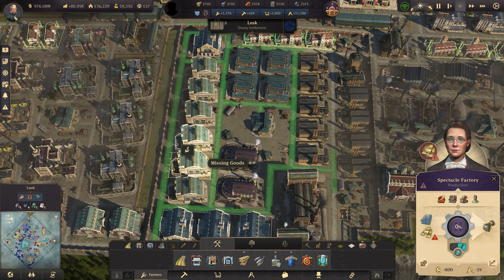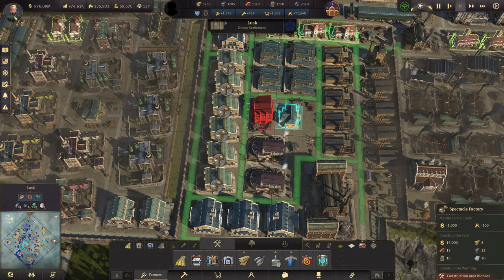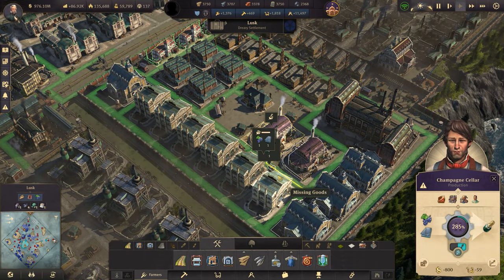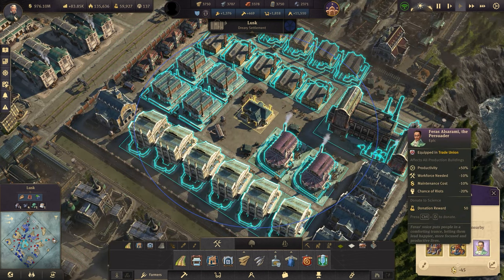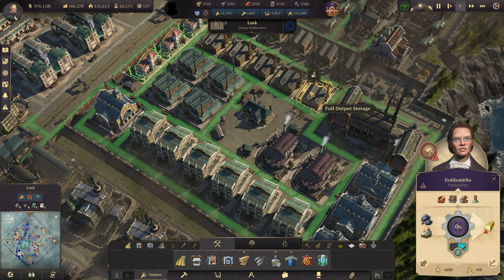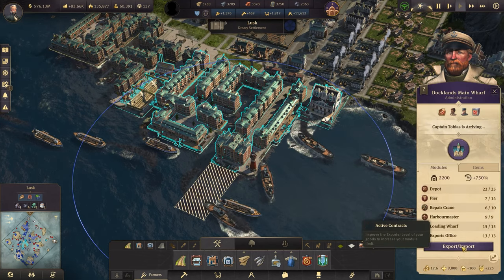If I really wanted to get a little cheeky, I could sneak another spectacle factory in sideways right there and get it in range of that trade union. Or we could move the champagne elsewhere. It is tempting — we're not opposed to using Docklands a little bit. Let's have a look at what Docklands is doing currently. We are taking in spectacles and glass through Docklands — probably a temporary solution just to get some in there.